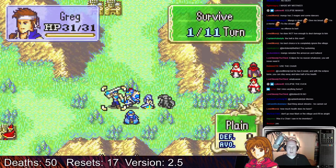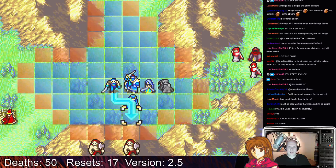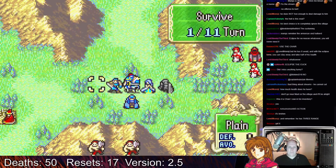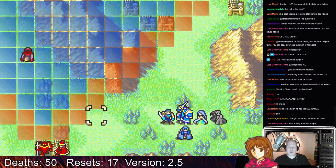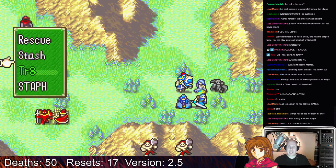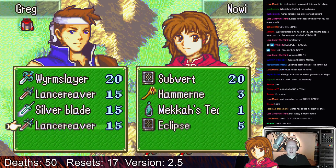Hey, wait, where's my eclipse? Alright, you have the eclipse, Greg. Can we kill this guy on the first turn? Oh, that's right — we need to not move closer to that guy this time around. That's what I'm going to do. There you go, have the eclipse.